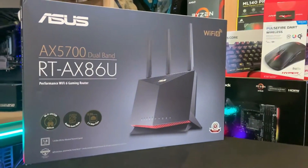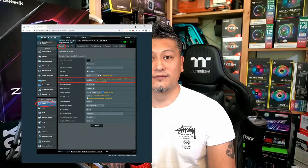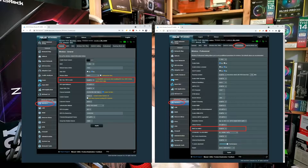For our tests, we'll be using the ASUS router, the RT-AX86U Wi-Fi 6 gaming router. Make sure you've installed the latest firmware for your router, then set the channel bandwidth to 160 MHz. Next, enable Wi-Fi 6, the 802.11ax, and of course MU-MIMO as well.